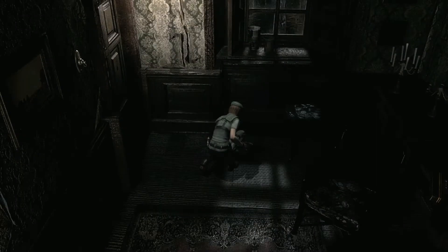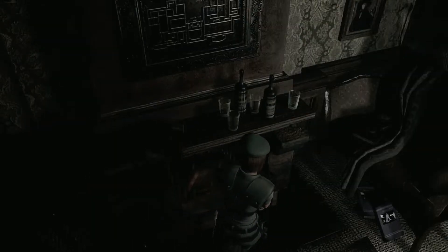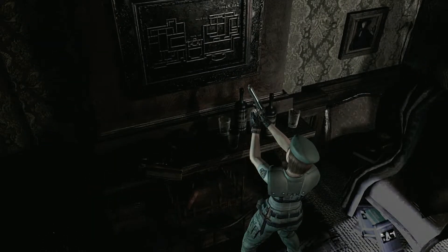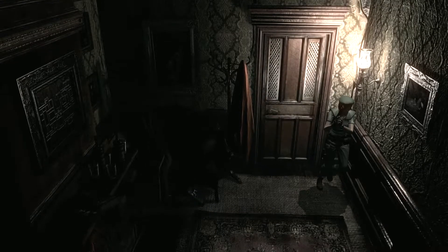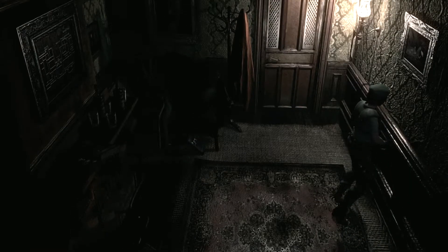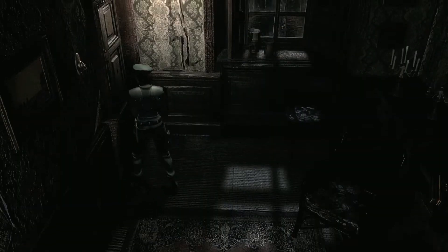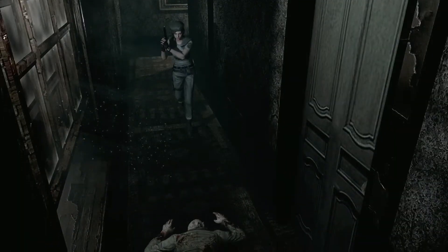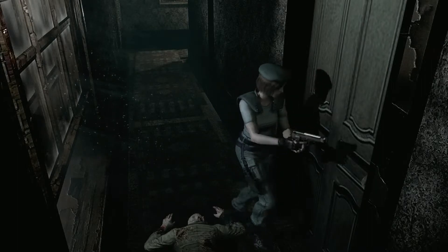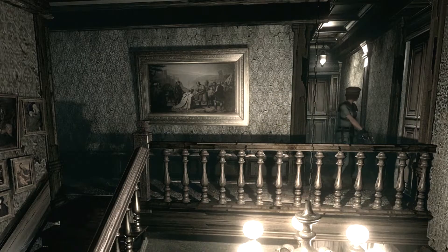Gonna need this to heal. An unlit fireplace — we can't light that without a lighter. And you can see there's kind of a map on the wall there. This door is locked with an emblem of a helmet; we won't be going through there for a bit. Picture of a partly built mansion — it looks an awful lot like the one you're in now. It's kind of weird that there are just a bunch of pictures of the mansion itself inside the mansion. We only have one zombie that we need to burn out of this place. This one's locked with an emblem of armor. I think we've done everything we can do.